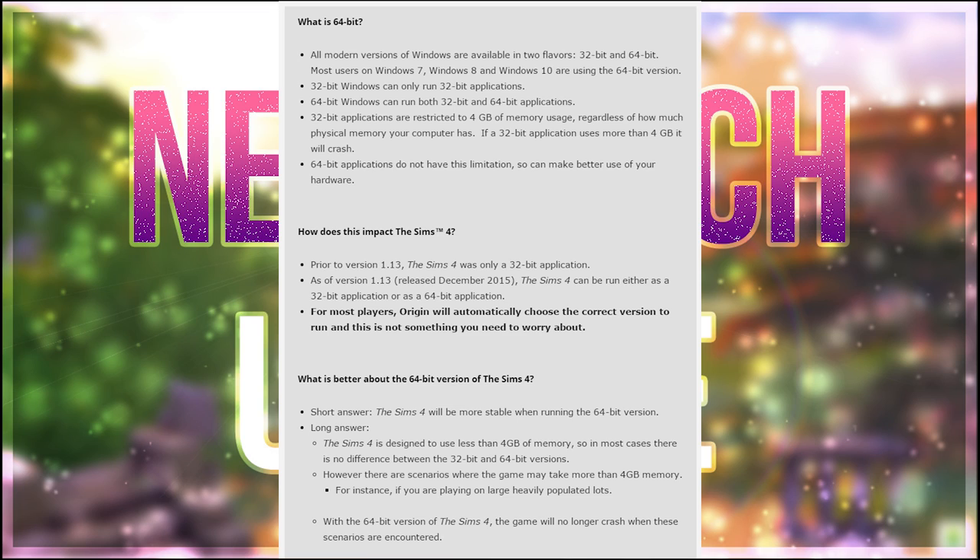For those of you who aren't as tech-savvy as others, you probably don't know what the difference between 32-bit and 64-bit is, or you probably don't care. But for those of you who have over 4 gigabytes of RAM, this is going to be very useful information. Pretty much what the difference is: 32-bit applications only use up to 4 gigabytes of RAM — no more, no less.